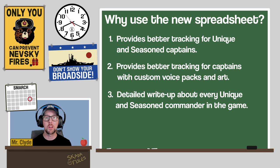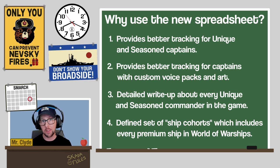Finally, the new spreadsheet introduces a concept I call ship cohorts. Ship cohorts are used to help players understand what ships can share a single commander build, and they simplify making captain assignments to these groups of similar ships. The spreadsheet provides a starting set of cohorts for your consideration and empowers you to create your own cohorts or modify the existing ones to suit your play style and build preferences.